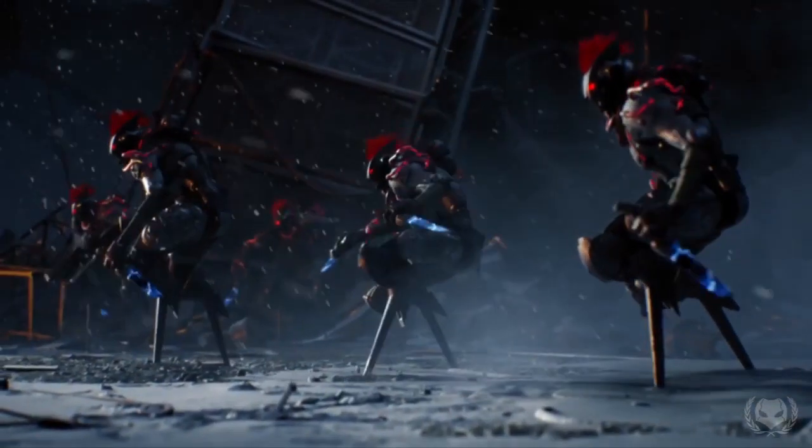Next we get a look at the new enemy — the Fallen Devil Splicers. According to Bungie.net, these splicers belong to every house, we just haven't seen them before, and these particular ones are loyal to the House of Devils, hence the name Devil Splicers. The splicers are described as body hackers and bioengineers. They caused the outbreak of the SIVA plague and used it to augment their own bodies, which honestly looks really weird on Dregs — they've got these peg legs that look like you could just sneeze on them and they'd fall over. But apart from that, they do look quite menacing with the red eyes and red wires running along their bodies.